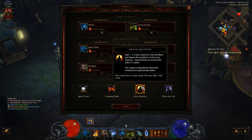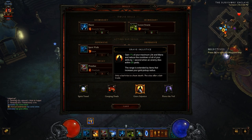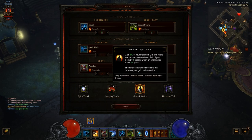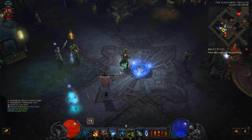Next I go with Grave Injustice: gain 1% of your maximum life and mana and reduce the cooldown of all your skills by one second when an enemy dies within 20 yards. All the enemies are going to be dying within 20 yards — that's the whole concept of the build. When you Soul Harvest them they're definitely within 20 yards, so you gain back life and mana and reduce cooldowns on Piranado, Soul Harvest, and Spirit Walk. Finally, Pierce the Veil increases all your damage by 20% but raises mana costs by 30%. That straight 20% damage increase with one passive is hard to pass up.